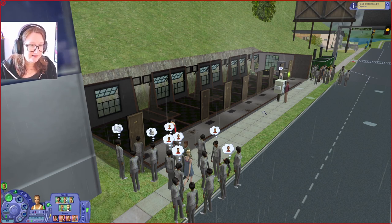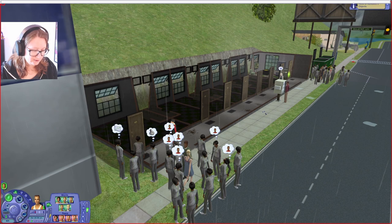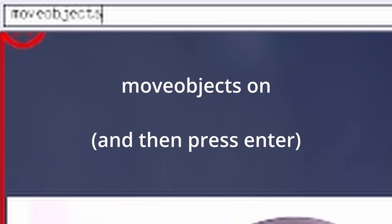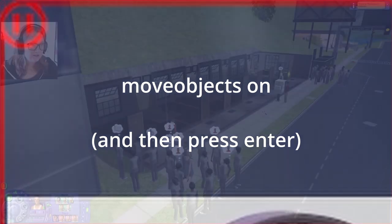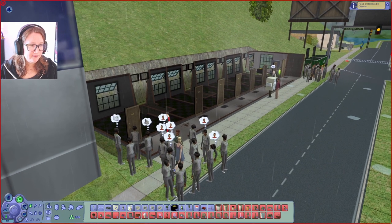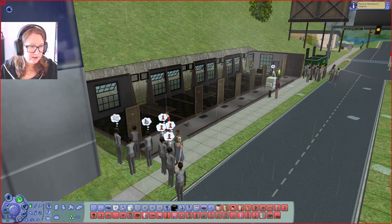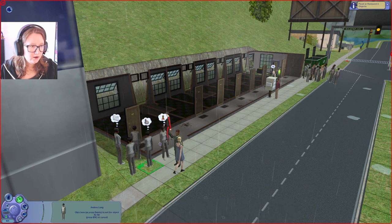Now that we've fixed that it won't happen again, but we still have all these Andreas standing around being a nuisance. So we press Ctrl+Shift+C to get the cheat code box open and type move_objects on and press Enter. Now we can go into buy mode — this is quite safe, it will not harm her — and we can move her and delete her.